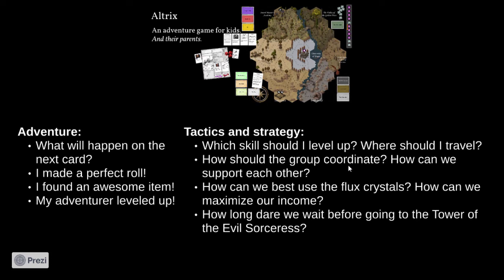Players can share equipment and flux crystals, and deciding how to use those flux crystals is a very important part of getting a good result. To succeed, you need to listen to what's happening on the board and adjust your direction accordingly. Maximizing your flux crystal income is also something you need to think carefully about, and above all you must keep an eye on the threat scale being filled, which pushes you toward the evil sorceress.